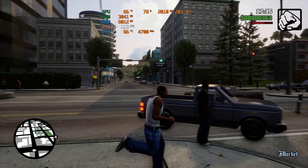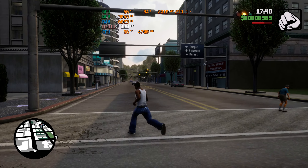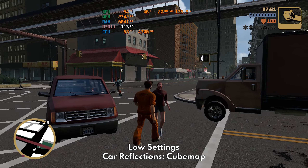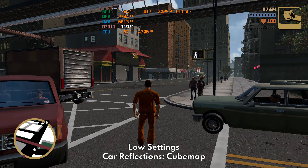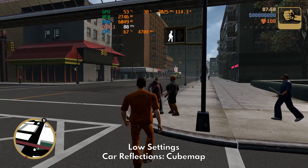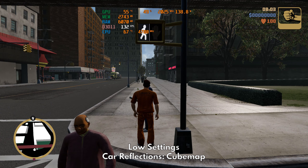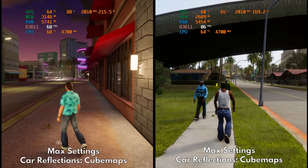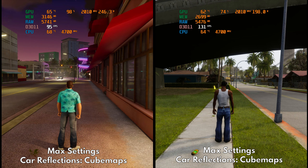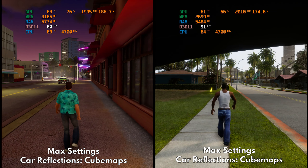Not everything is bad news because there is some way to fix some of these issues without setting everything to low or off. The first and most important setting we must focus on is car reflections. When you move around while using planar or cube maps, the game will result in extreme FPS drops as your GPU usage will spike up. Even just a slow stroll along the street with nothing happening will tank your framerate. If you're wondering why performance is that bad, this could be the main culprit.